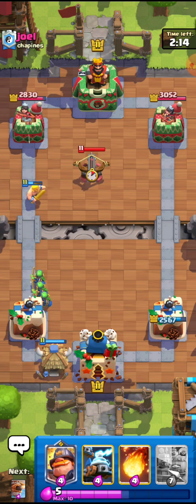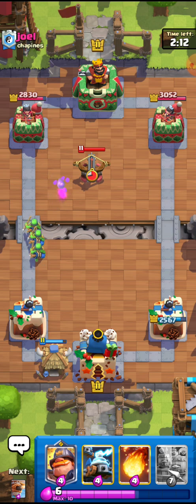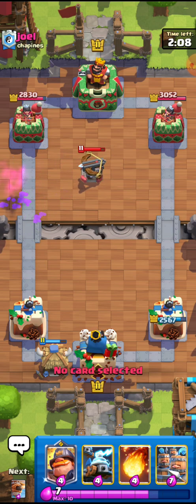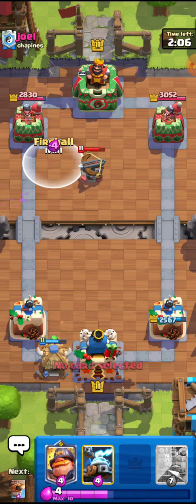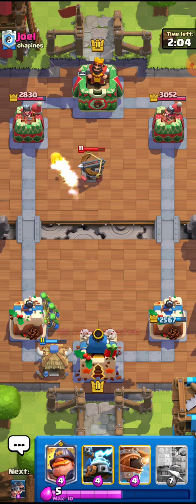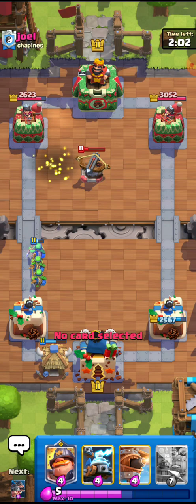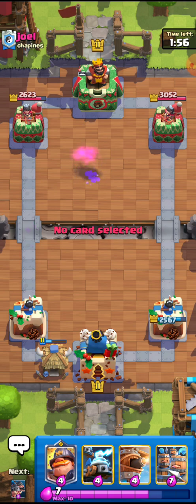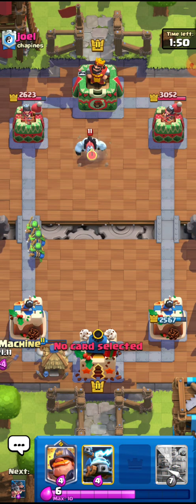He has the X-Bow with an extra spice right here — I really hate this deck. I'm just going to fireball this because the X-Bow should kind of just melt. It does have a lot of health so it doesn't really die from a fireball, but it's fine. The X-Bow is going to go down right there, and since he used the Lightning on the almost-dead Goblin Hut, he's going to use the Log for sure.